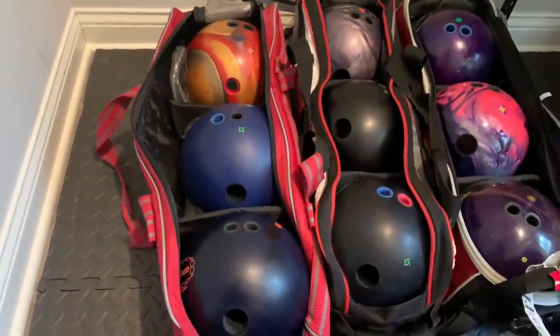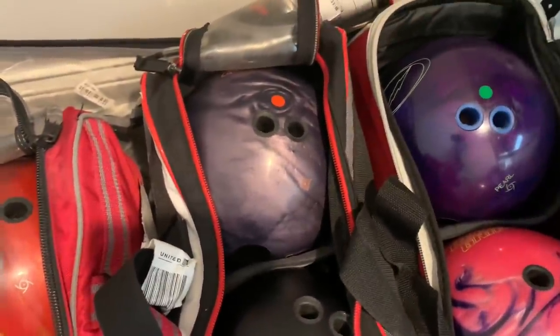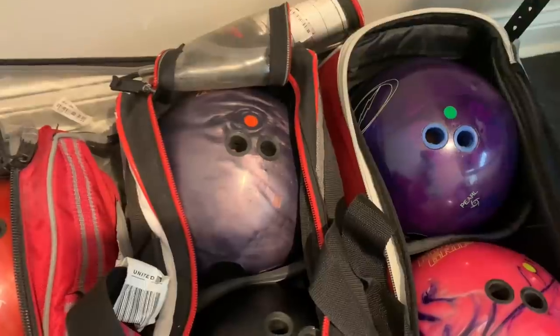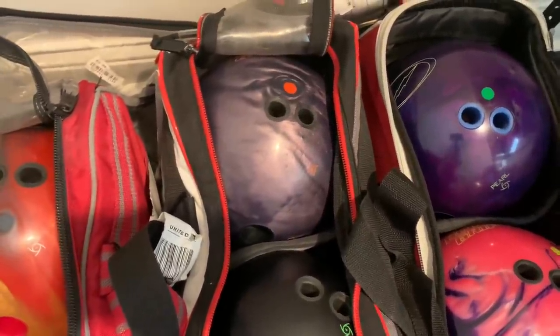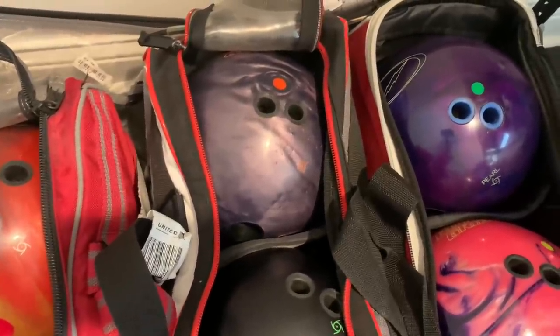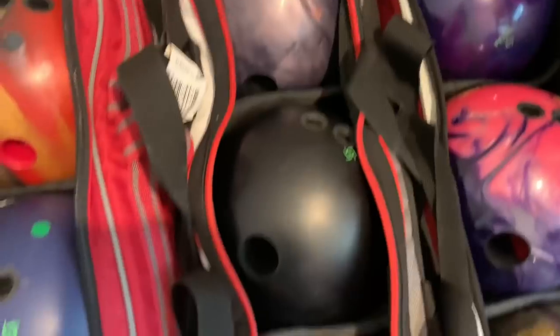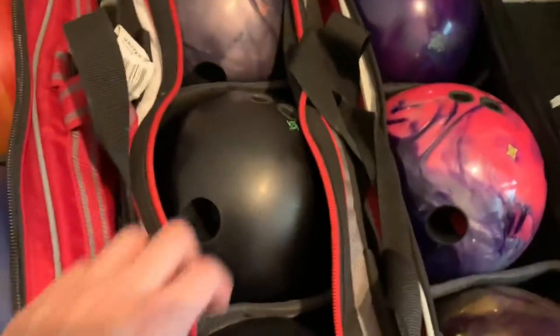This is my urethane section. I've got the UC3 — it's been a hot topic since it came out and it really does bridge the gap between urethane and reactive for me. So either the UC3 or the Reign of Power will have a lot of play on the Chameleon, unless I'm able to throw my reactive balls for the whole block, which I don't think I will.